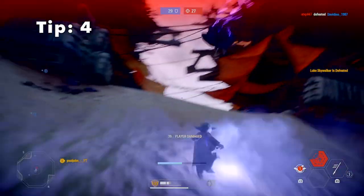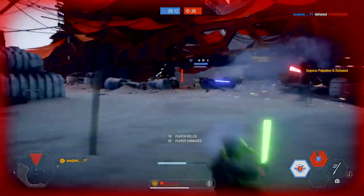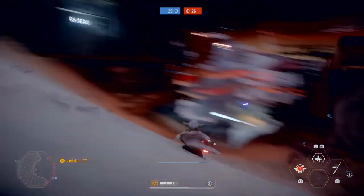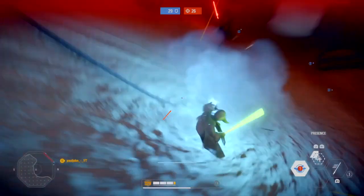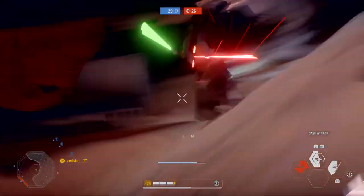Tip 4: everyone hates it when you're playing as Yoda and you get choked, frozen, pulled, or stunned. But not many people know that when you are in the middle of an enemy force ability, all you need to do is activate Yoda's presence ability and you will break the animation and can keep moving or attacking.